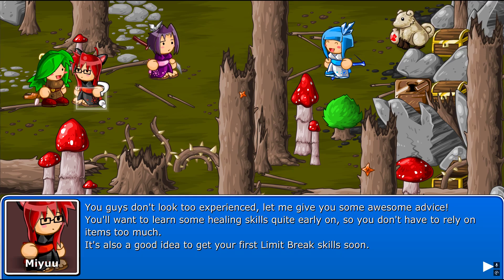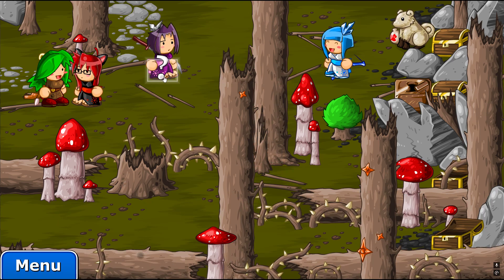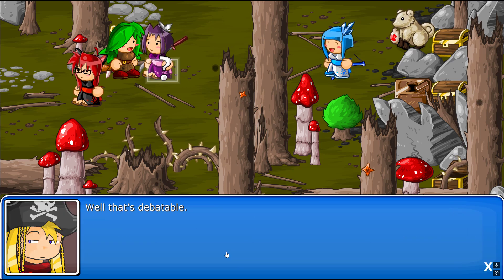You guys don't look too experienced. Let me give you some awesome advice. You'll want to learn some healing spells quite early on, so you don't have to rely on items too much. It's also a good idea to get in your limit rates soon. Status problems like poison go away after battle. You'll even be revived if you die, but leaving your allies dead during battle to save on items probably isn't a good idea.